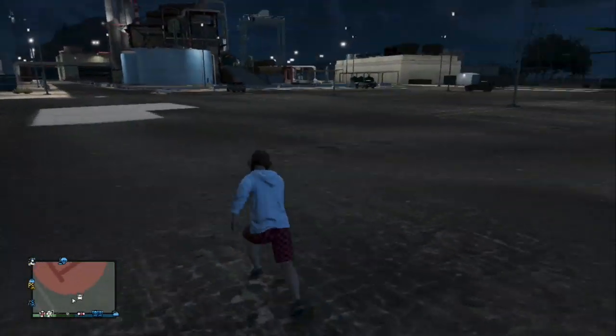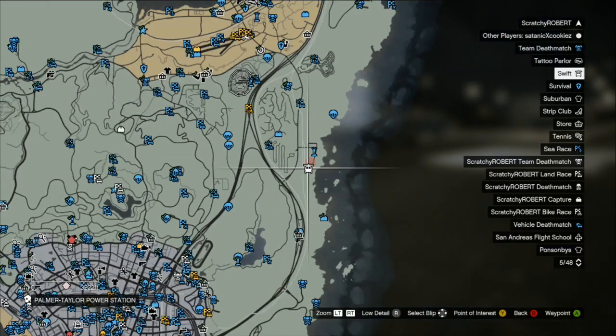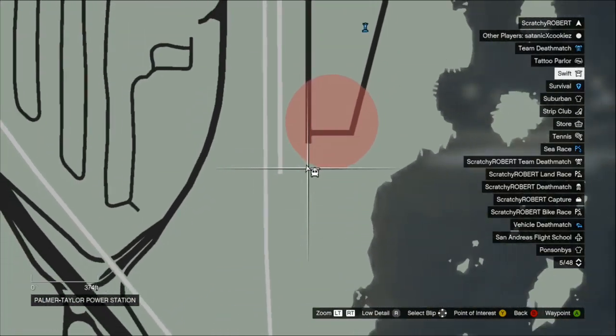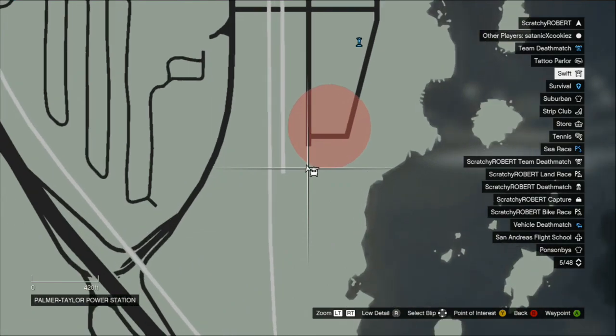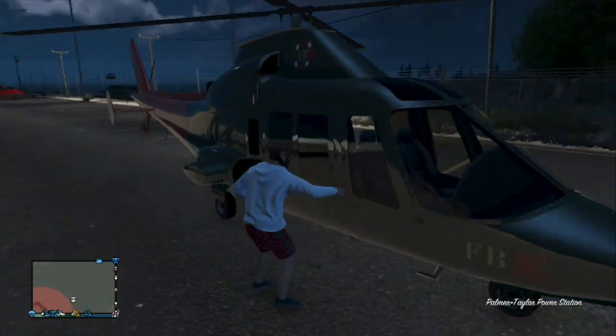The fourth and final location I'm showing you today is for the Sultan RS, which is a really cool sports car. You're just going to head over to this oil refinery and you'll arrive at the car park if you head over to where I am on the map.